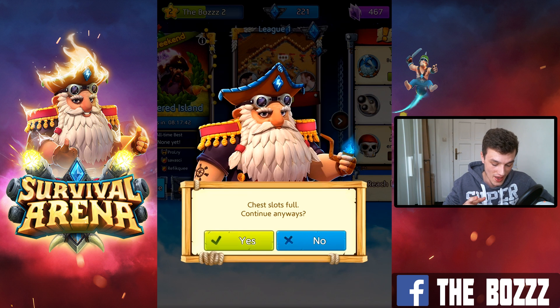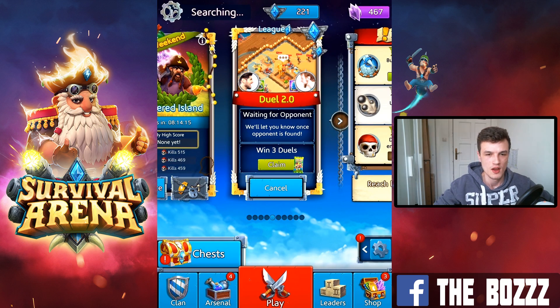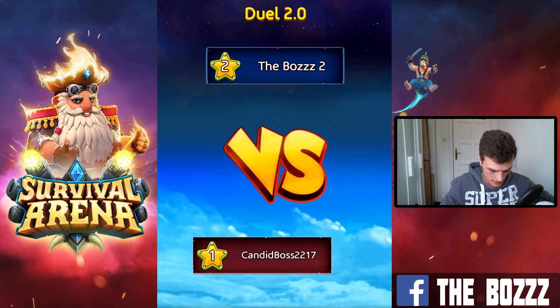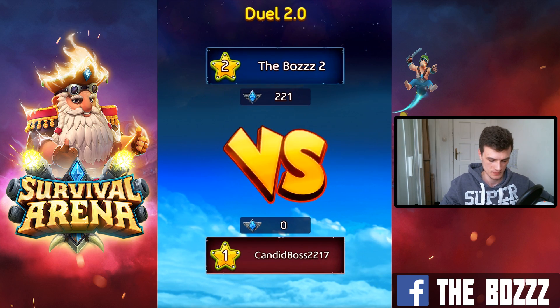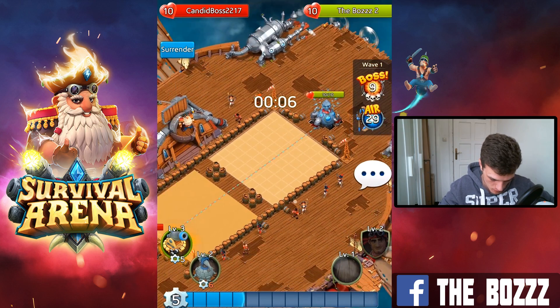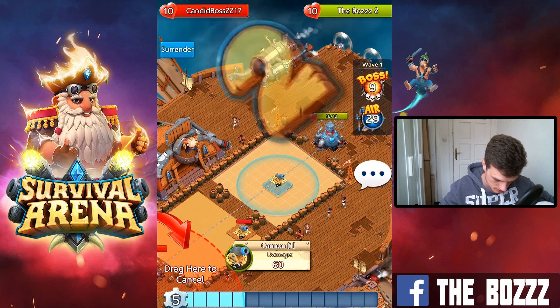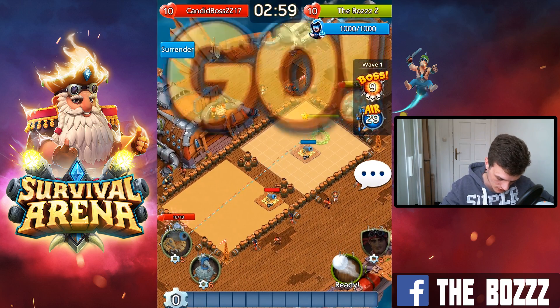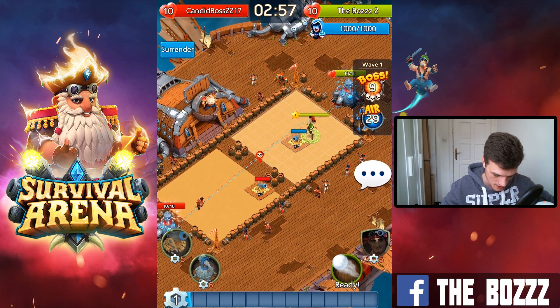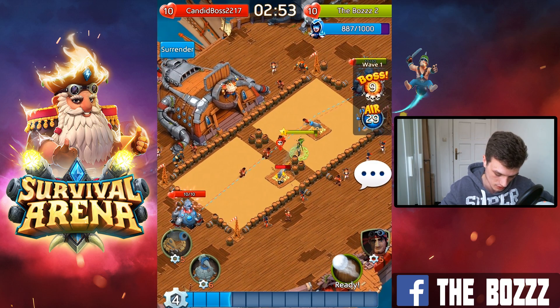We now have 221 Valor. If we win this next match we might get into the next league. Let's search for the next opponent — Candid Boss is our next opponent, but he's not THE boss I want to mention. We'll start the same way as before, placing our cannon right in the center. This guy seems pretty aggressive, but we can easily take out his cannon and he doesn't even have a hero.